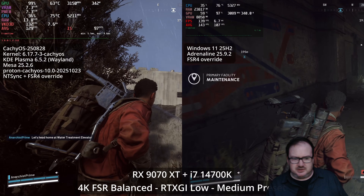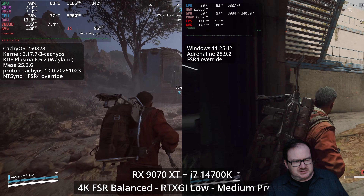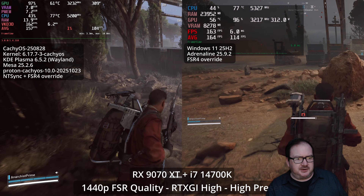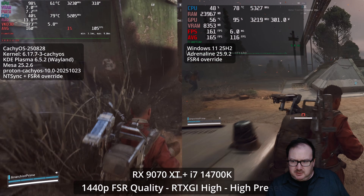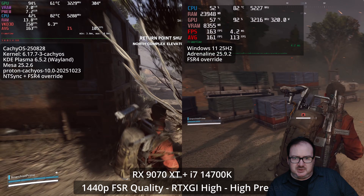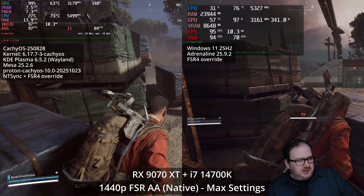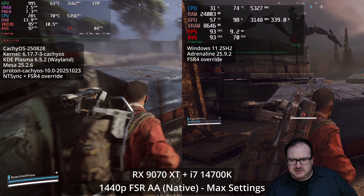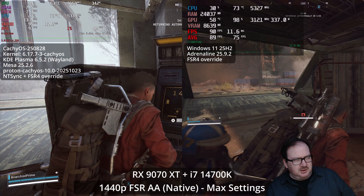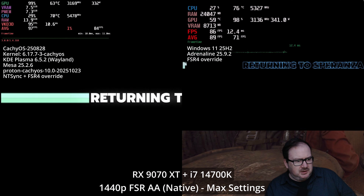Moving on to 1440p, Linux actually performs even better than at 4K. At 1440p FSR Quality with high GI and high preset, there's very little between them — they're both more or less maxing out a 165Hz monitor. With a 140 or 165Hz 1440p monitor these could be the settings for you. You could just lock it or v-sync to 165. With native AA using FSR max settings and Epic GI and Epic preset, Linux is absolutely buttery smooth, approaching 100 FPS and even beating Windows — very impressive.